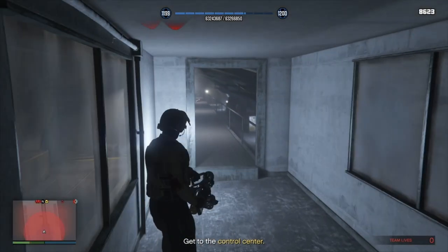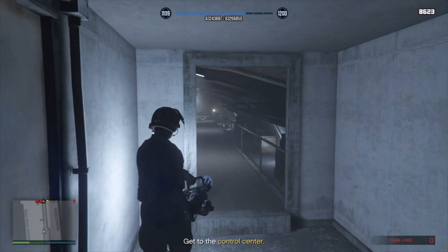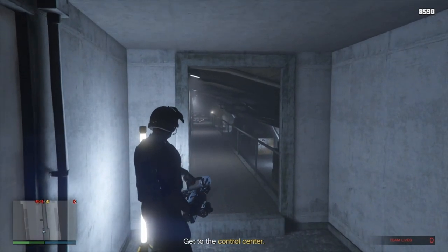From this vantage point, you're safe from the Juggernaut's attacks, so minigun them both before headshotting a soldier hiding down to the left.